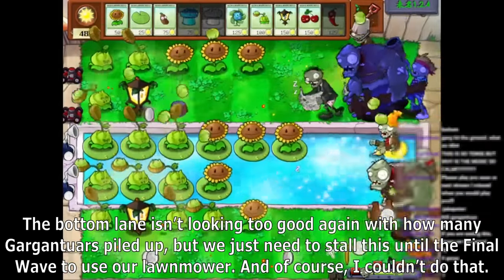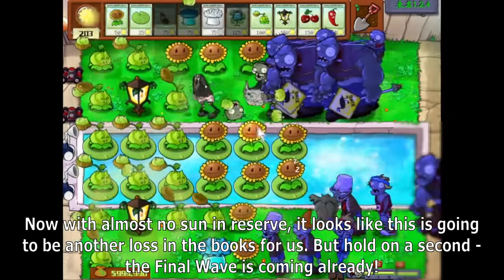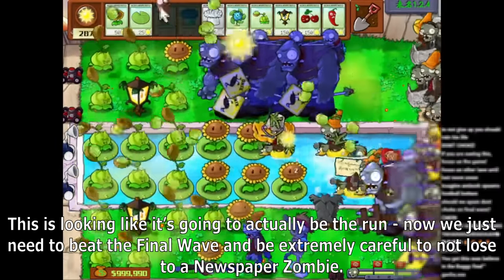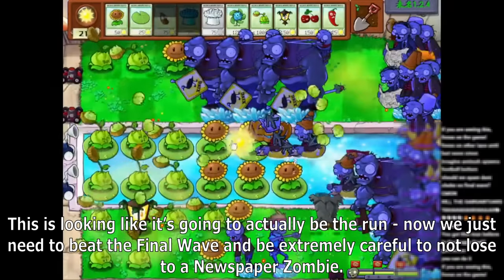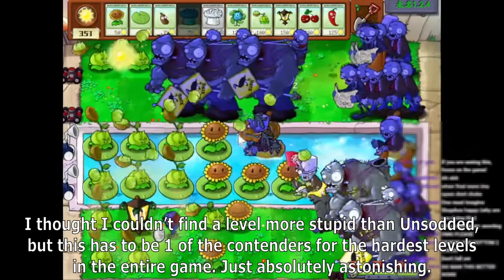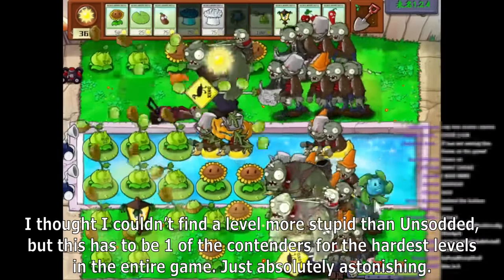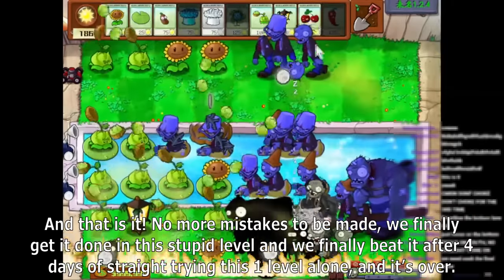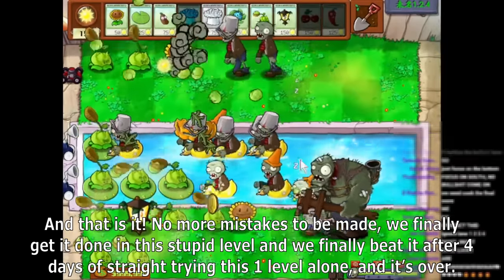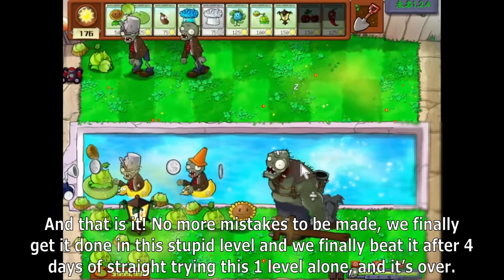I keep using Blovers to keep the zombies at bay, being very careful to not activate newspaper zombies' rage mode. The bottom lane isn't looking too good again with how many Gargantros piled up, but we just need to stall this until the final wave to use our lawnmower. The final wave is coming in — this is looking like it's actually going to be the run. We just need to beat the final wave and be extremely careful to not lose to a newspaper zombie. I thought I couldn't find a level more stupid than Unsotted, but this has to be one of the contenders for the hardest levels in the entire game. And that is it — we finally beat it after four days of straight trying this one level alone.